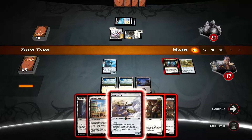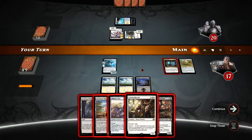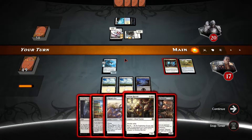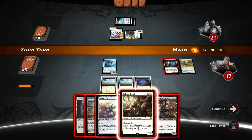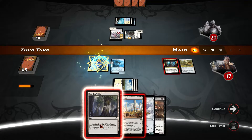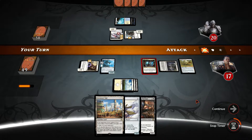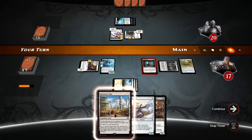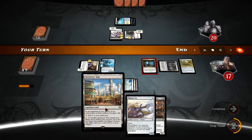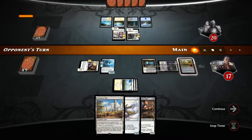The pilgrim's eye gives us one land but won't do much else. Solemn Recruit at some point can face Gisela if it survives long enough. Let's go ahead with the evolving wilds and continue — we're going to welcome the life gain quite greatly. Now the opponent is going to hit us for seven.